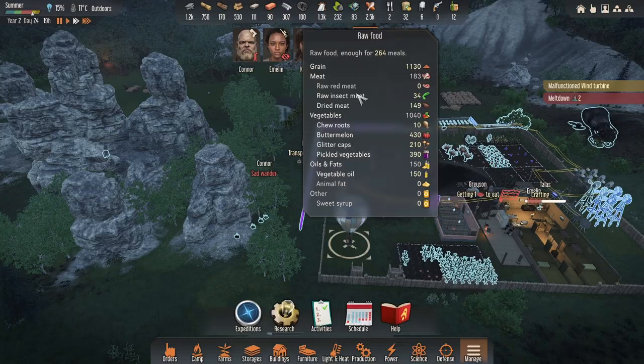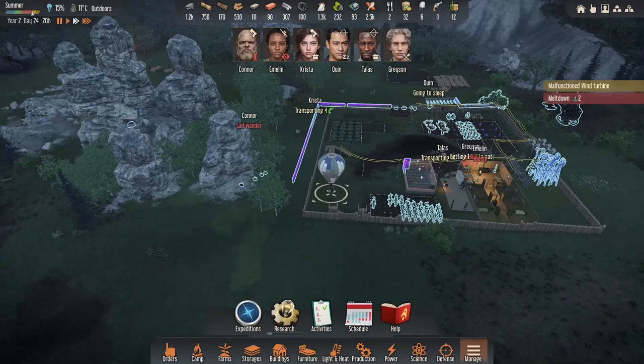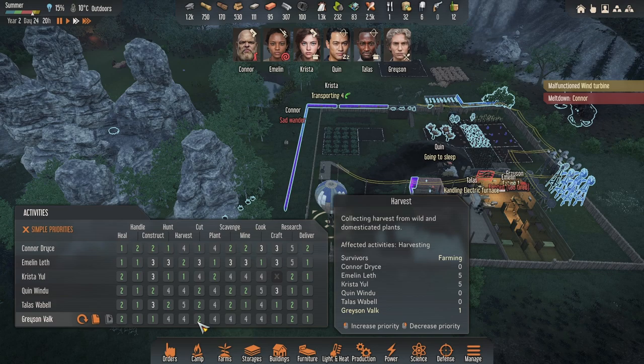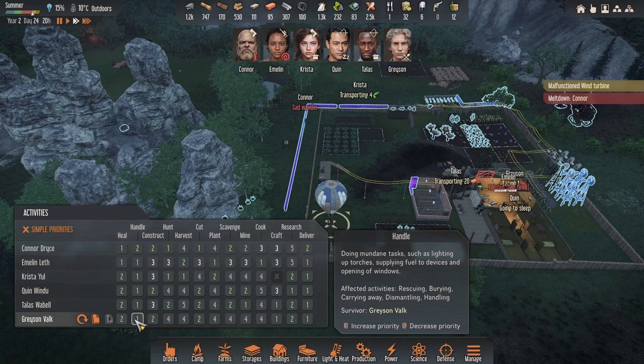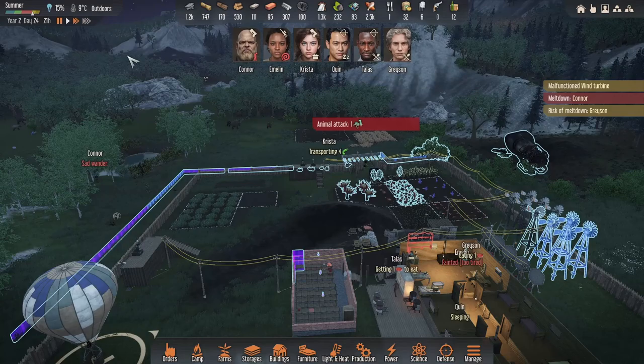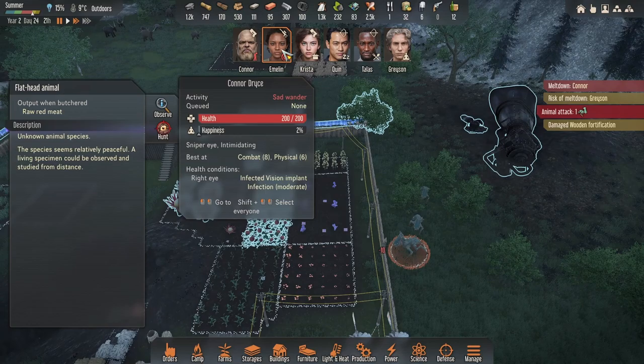I've got my guys queued for a lot, haven't I. I kind of need more stuff done here, so Grayson — maybe who else needs to construct? Grayson's doing well on it I think. Yeah he's interested in crafting, so I think I'm going to take him off that and get him back to crafting CPUs. I'm going to take him off handling so he sits on those two, and then Quinn hopefully will do the research as well, and we should be in a good spot.